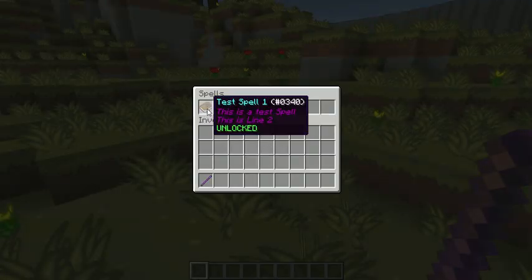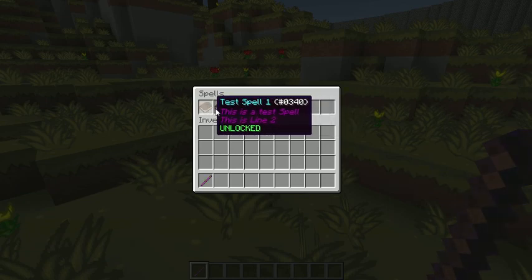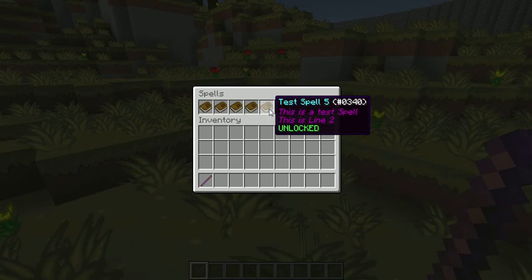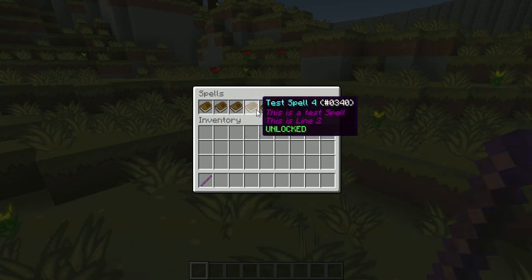If you right click with the wand, you will get a list of spells. Currently I have not decided what spells there are going to be yet, so it is just test spells one and up. The first five will be sort of like default unlocked, and the sixth one is a locked spell. For the unlocked ones, you will be able to see the name, descriptions of what they do, and the fact that you have unlocked them.